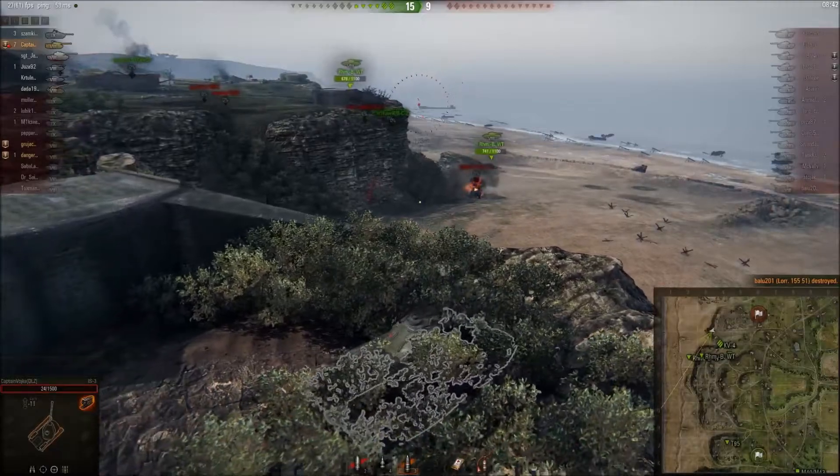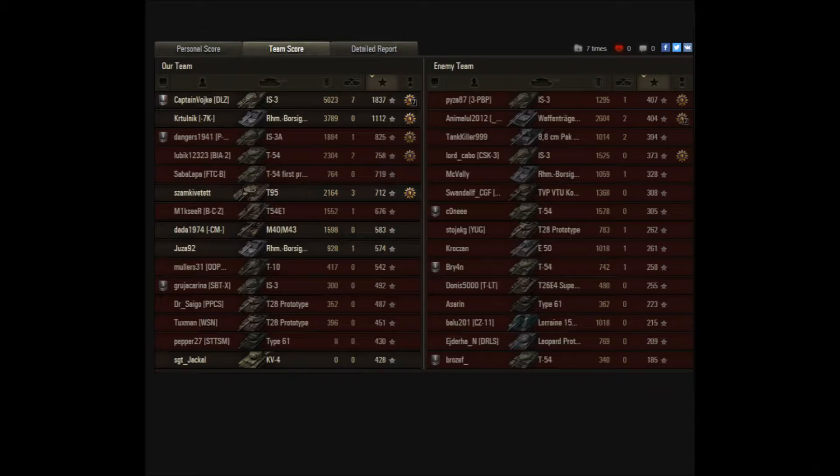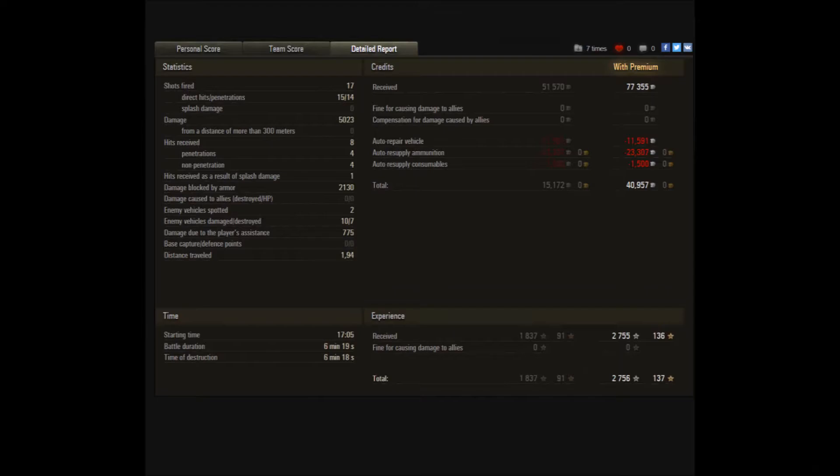That's the seventh kill for Captain Voike — a GG. Looking at the post-game stats, he had a really nice game, earning medals including Hand of God, Bruiser, Duelist, Fire Effect, Shellproof, High Caliber, Top Gun, and of course the Master Badge Ace Tanker. On the team score sheet he finished first with over 5000 damage, 7 kills, and 1837 experience in a tier 9 game. The detailed report shows he fired 17 shots, with 15 hitting and 14 penetrating, demonstrating the gun's capability against tier 9s. He also blocked 2000 damage, which is great for a tier 8 heavy.